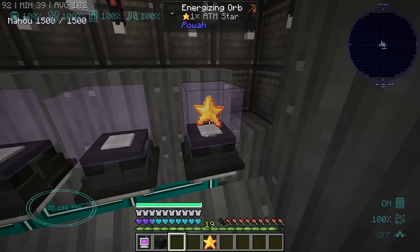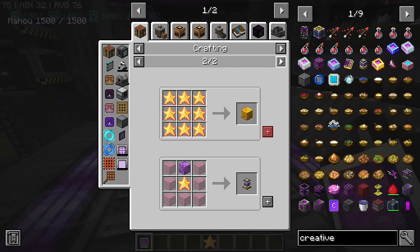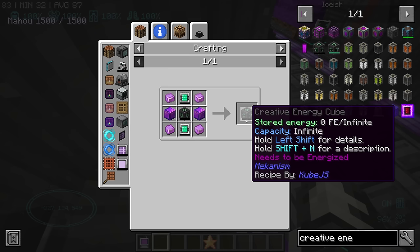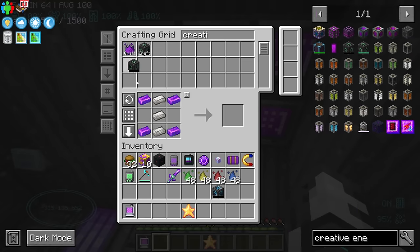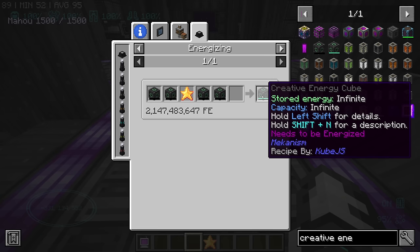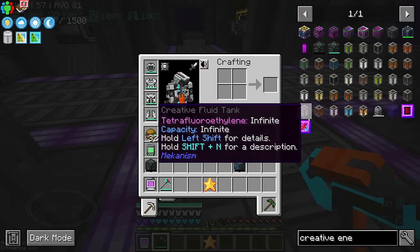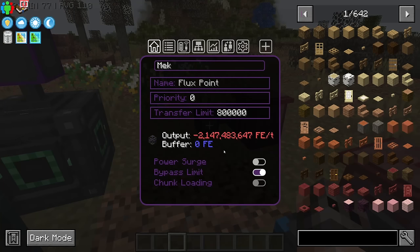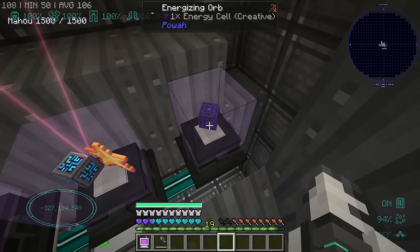The first item that we want to craft is going to be the creative energy cell from Power. It does require 2 billion RF, so it could take some time. The problem is that you can't really make any creative tank. Don't craft a creative energy cube from Mekanism — this is one recipe, this is the other recipe. You need to mix it with an old mod star. I'm kind of curious because I'm sure this one gives you 50 million RF. How much does the Power one give you? Let's go into a creative world. Mekanism was only 50 million, now it's the same as Power. We go with the one which is least laggy — Power. Ladies and gentlemen, the creative energy cell.